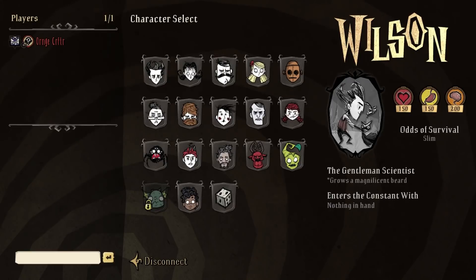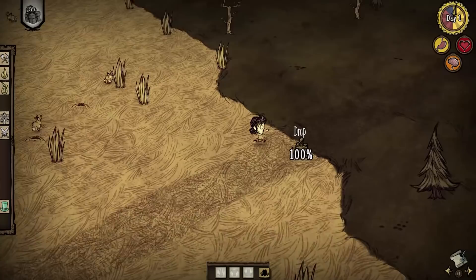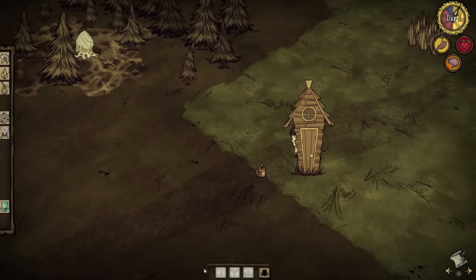Hello everyone. Today I will be showing you how to survive a year in Don't Starve Together without using any inventory slots. I will explain some things in further detail as the video progresses, but for now just pick Willow and start exploring the map by following any roads you see.